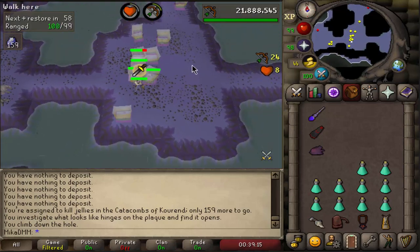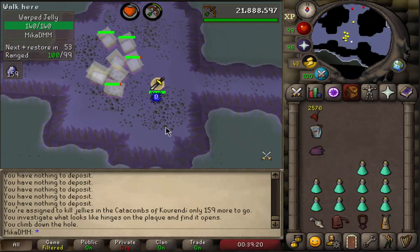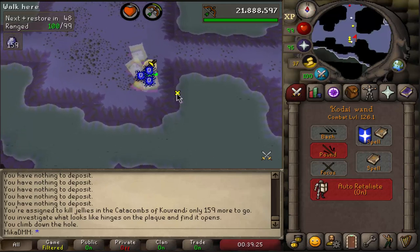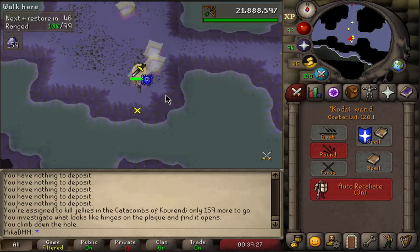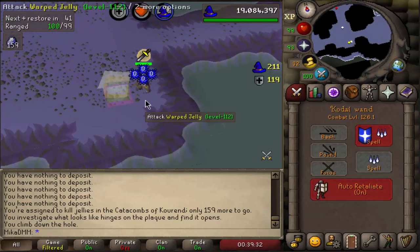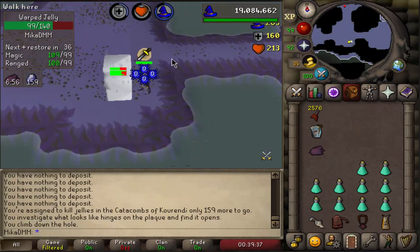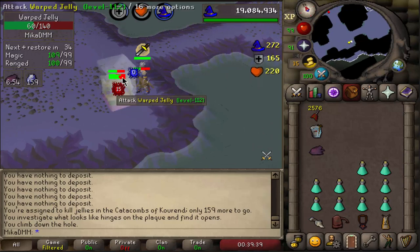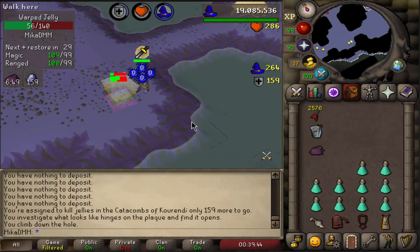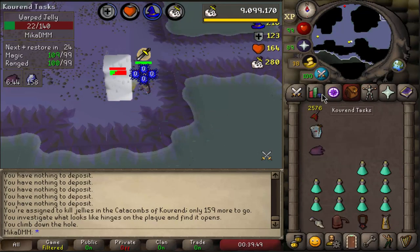I have never bursted or barraged these before. We're just gonna implement what we know from necrials and dust devils and see if we can make it work. Usually you just wanna run around like this — seems very easy to stack them up. I missed one, which is slightly unfortunate. Now we're gonna use a barrage and see how much we hit. There is this guy here — hopefully I didn't steal his spot. And by the looks of things, we're hitting really, really well, so this might be a very good method. Wait for them to spawn after you kill them all and you should be good to go.